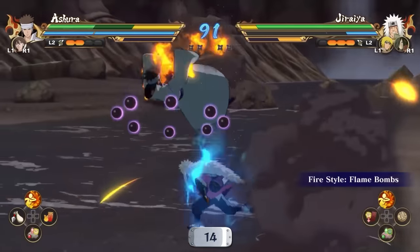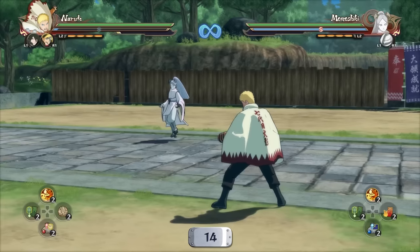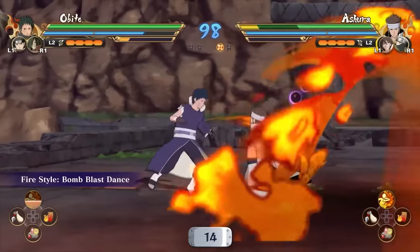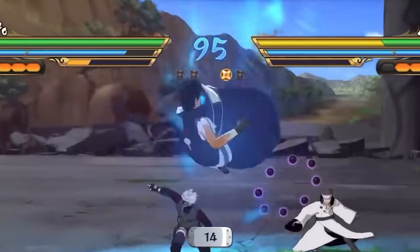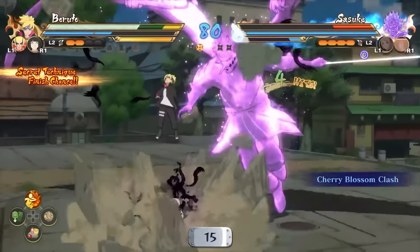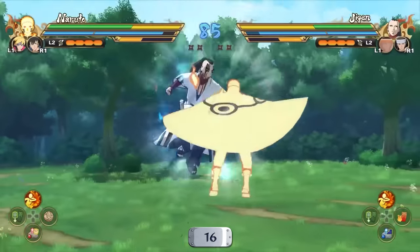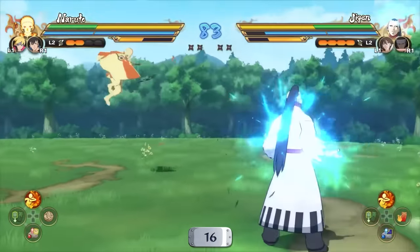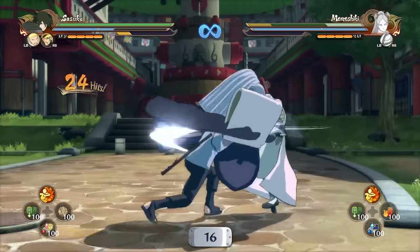Rounds are probably the biggest change to the combat system, but we're not done with big changes — like the new chakra auto-regeneration. In Storm 4, chakra already regenerated, but it was so slow you might have missed it. Now there's no mistaking it; look at how fast this chakra regenerates — you won't need to manually charge so often. After you use chakra there's a small cooldown before it starts regenerating, and the cooldown seems different depending on the action. While regenerating, it can also pause slightly if you throw a shuriken, use an item, or combo an opponent — so you can't do an infinite while regenerating chakra.